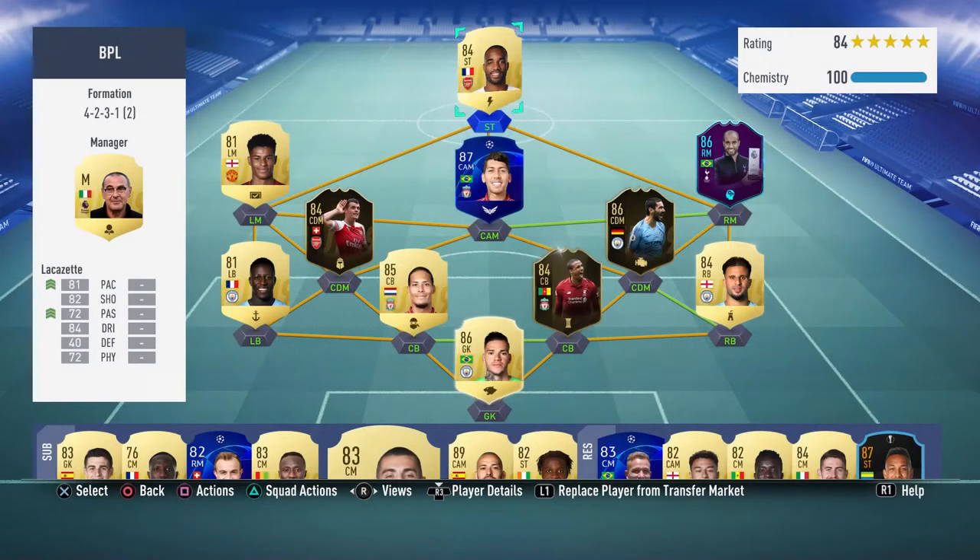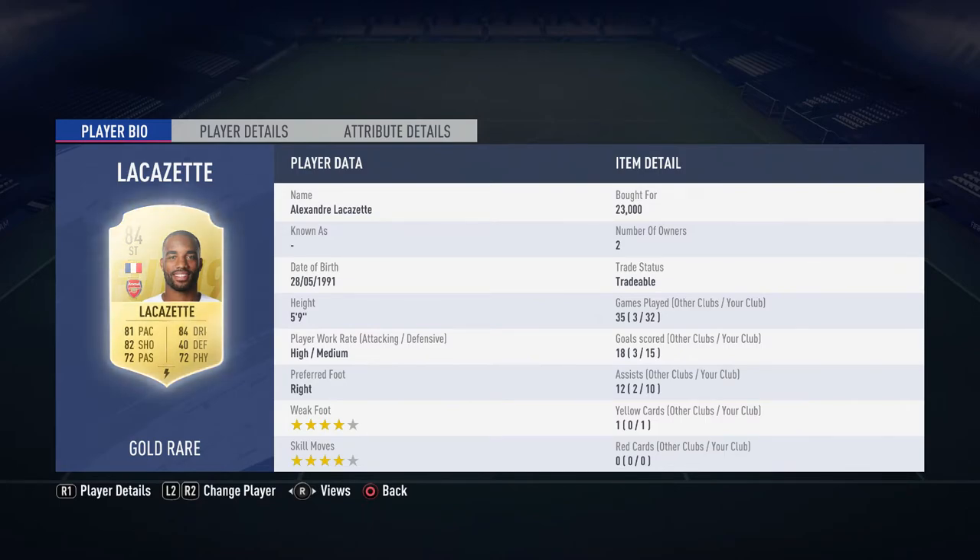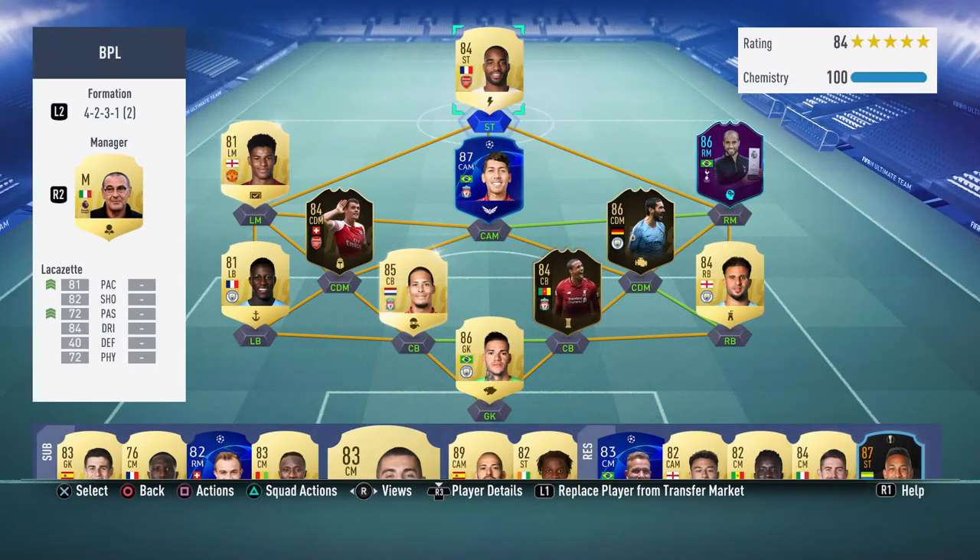The striker is André Lacazette from Arsenal. His stats are really good — 32 games, 15 goals, 10 assists. It's been hard finding the best formation, but I've kept Lacazette throughout. The 4-2-3-1 is really working for him now — high/medium work rates, four-star/four-star. He's five-nine which is the only downside, but 81 pace works fine for getting in behind. His dribbling is key as a striker in this game — holding the ball, cutting into channels, and his shooting is really good.